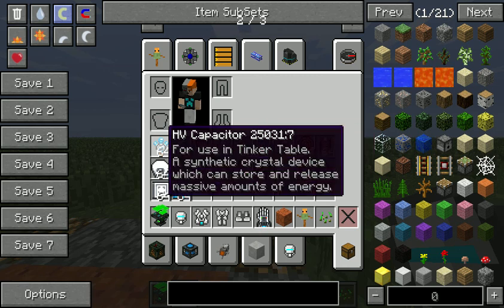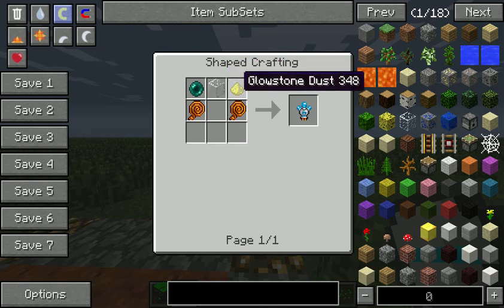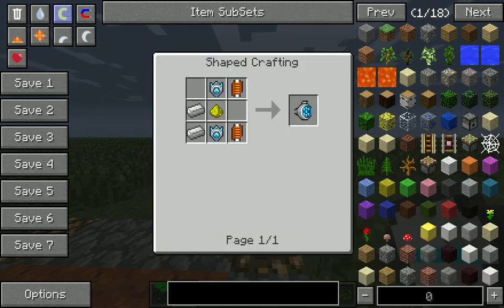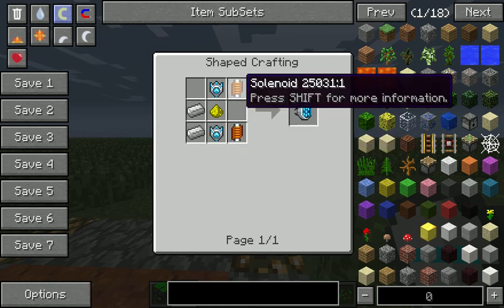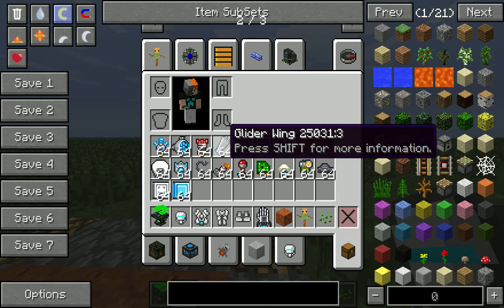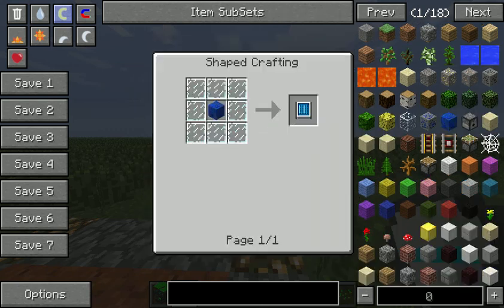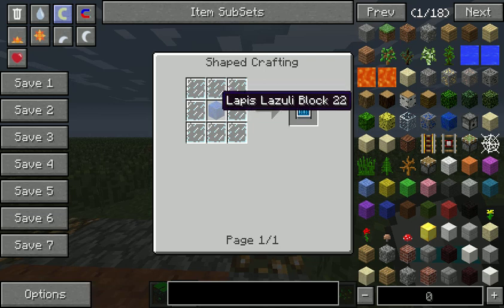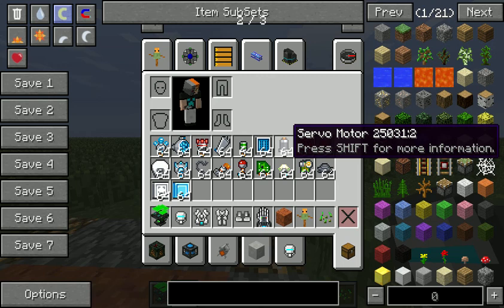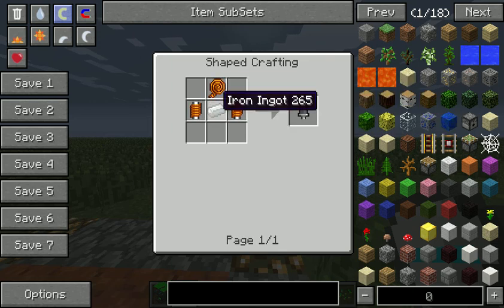The higher level version is a high voltage capacitor, made with 1 enderpearl, 1 block of glass, 1 glowstone dust and 2 wiring. To make iron thrusters used in jetpacks, you need 2 force field emitters, 2 solenoids, 1 glowstone dust and 2 iron. To make a glider wing you need 5 iron. To make a solar panel you surround a lapis block with 8 glass panes. A servo motor is made with 2 solenoids, 1 wiring and 1 iron.